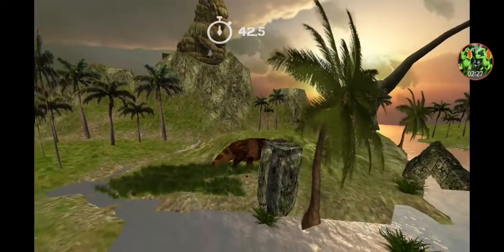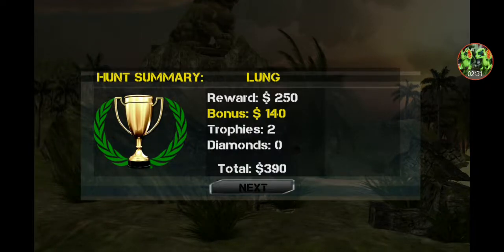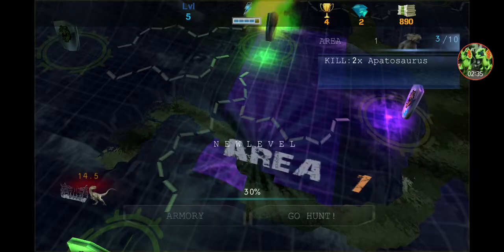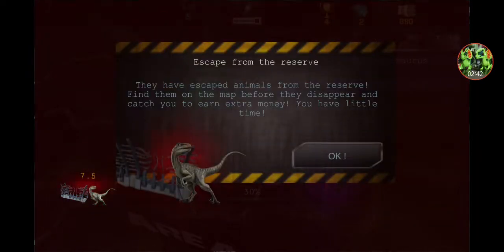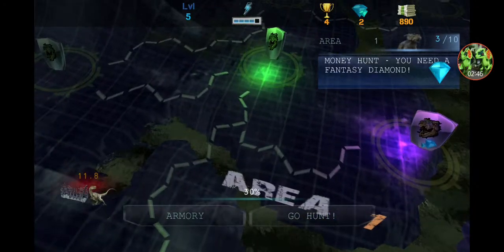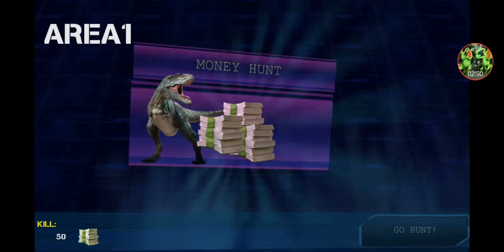Now I know what it is. Even the map looks similar. 'Patchy from Dinosaur.' 'Escape from the reserve.' How do I do that? I'll just kill that. 'Money hunt.'